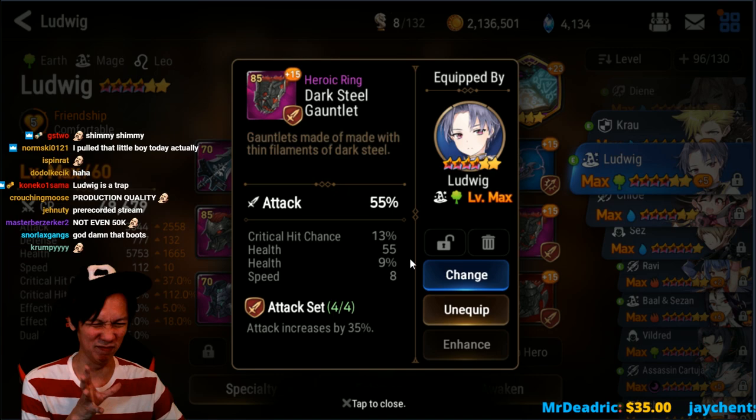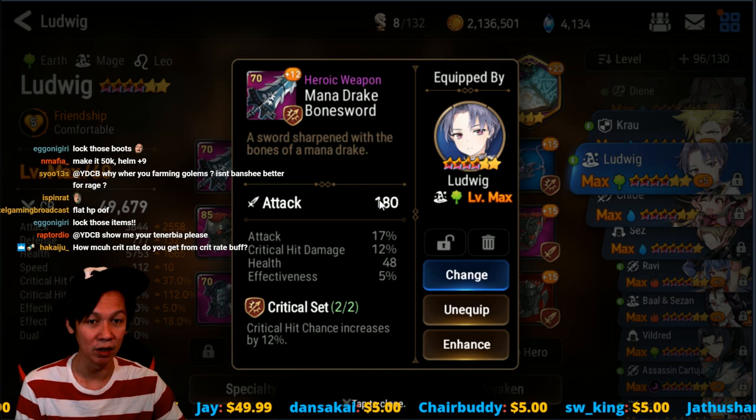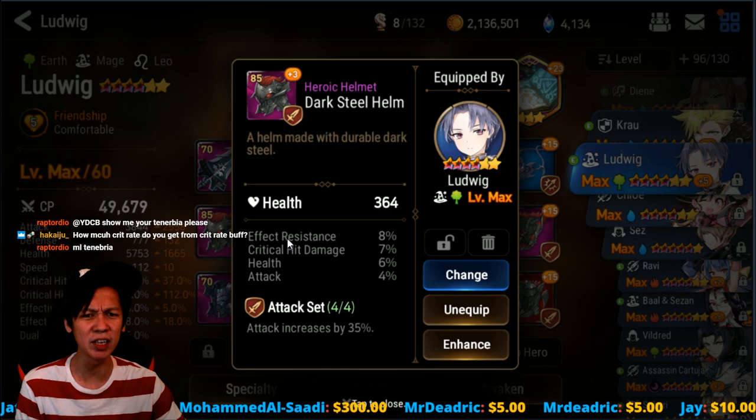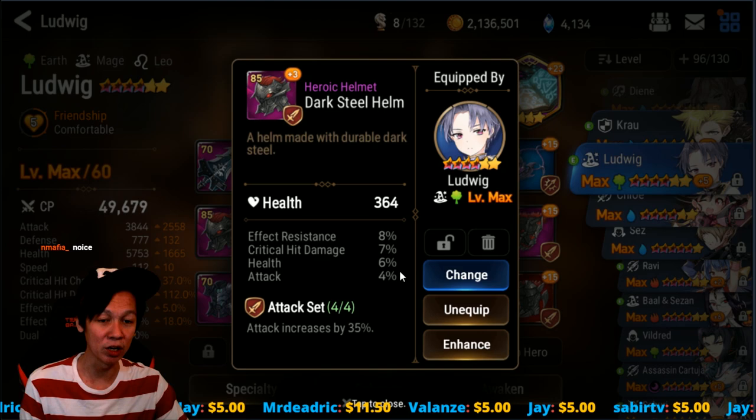And then we've got this crit damage in Agnes — it's shit. But I'll go with what I have. Tier 5 weapon. To be honest, it's tier 5, low base attack, but 17% attack and 12% crit damage — very nice for a tier 5 weapon. And then we've got the helmet, plus 3. It's a last minute equipment that I just got. But because I don't need crit rate, I want to min-max — this helmet happens to have crit damage and attack, so I'm using it.